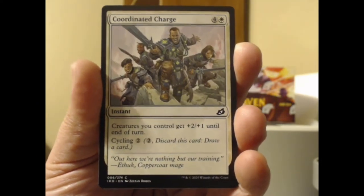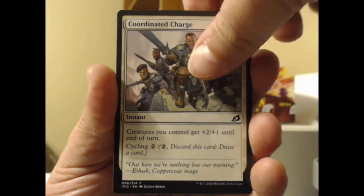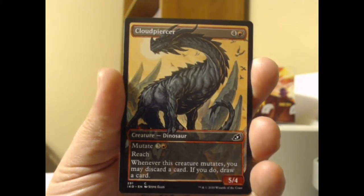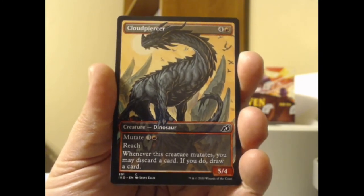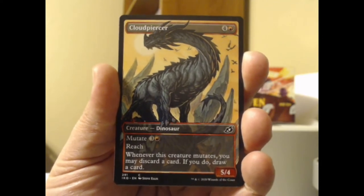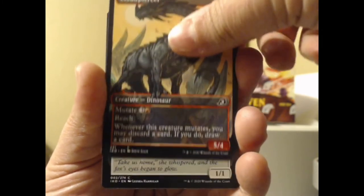Got the Coordinated Charge — always good to coordinate your charges. We got a showcase piece of artwork here, a Cloud Piercer. Red plus four, probably not anything special. It's a 5/4 dinosaur with a mutate cost of four. It has reach. Whenever it mutates, you may discard a card; if you do, draw a card.